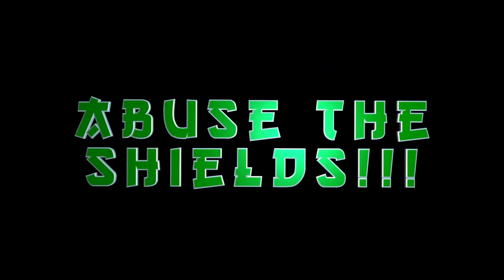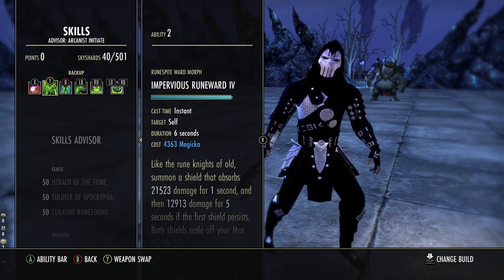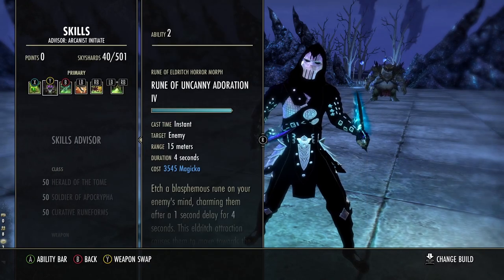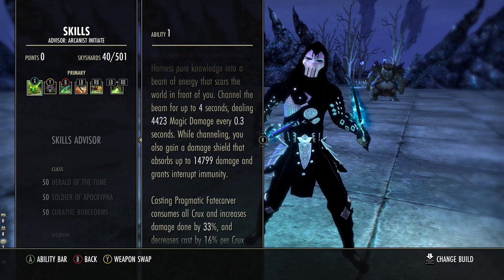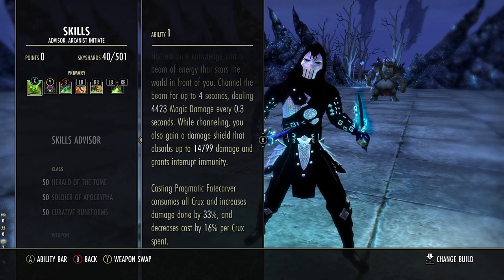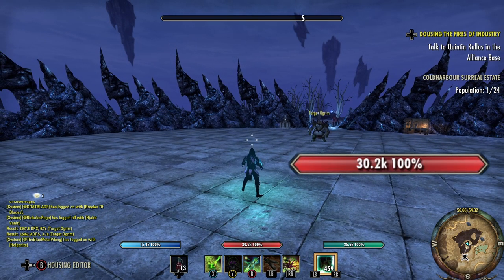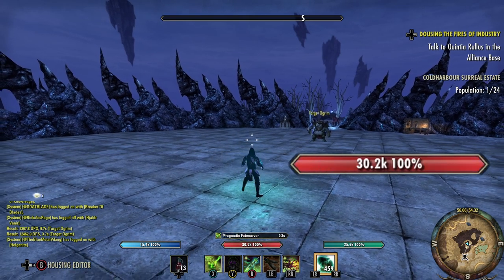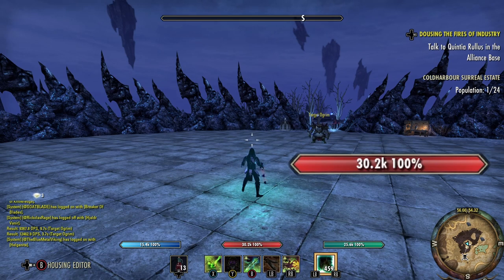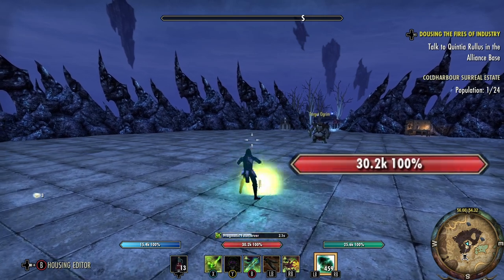Speaking of Fatecarver, that leads us into tip number three: abuse the shields. You have one of the strongest wards in the entire game and a lot of wards on your kit. Did you know that if you use the morph of Fatecarver called Pragmatic Fatecarver, you actually get a really beefy shield during the channeling duration? On the tooltip it's 15k, which in Cyrodiil PvP with the Bounce Spear Act translates to around a 7.5k shield. But did you know you can block cancel this ability and get the entire 15k shield for doing absolutely nothing? So if you know a burst is coming and you're low on resources, you can animation cancel Fatecarver and keep getting a free 15k damage shield each and every single time you fake cast it.